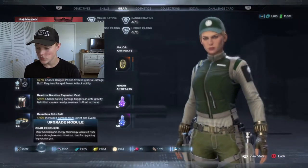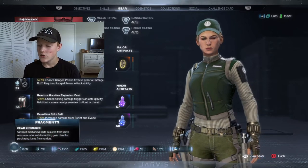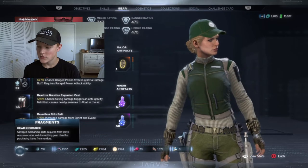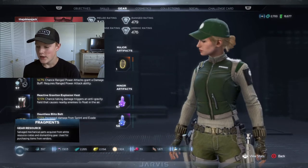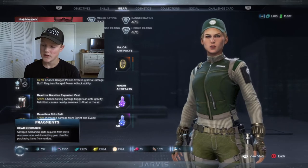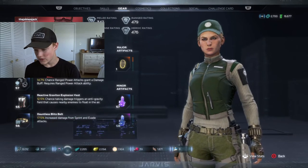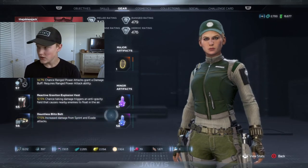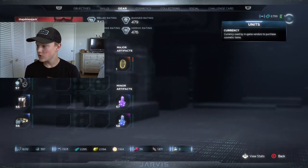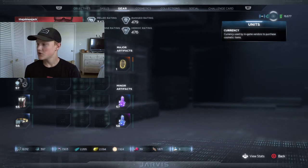The other two to the left are upgrade modules and fragments. You can get these from strongboxes or, in some cases, dismantling gear. The total list of resources includes units and credits. Units you can get and use at in-game vendors to purchase cosmetics.